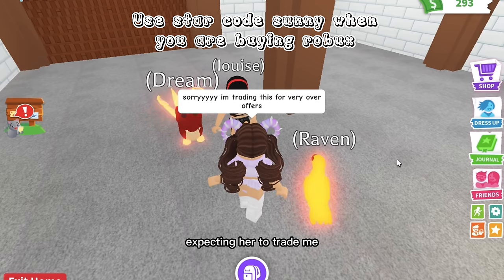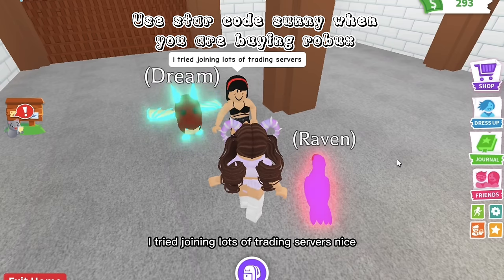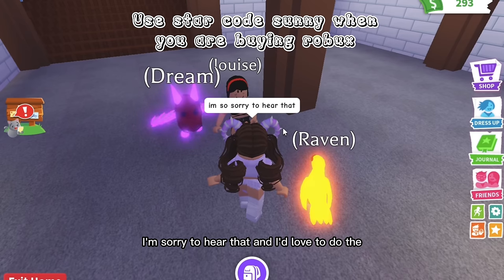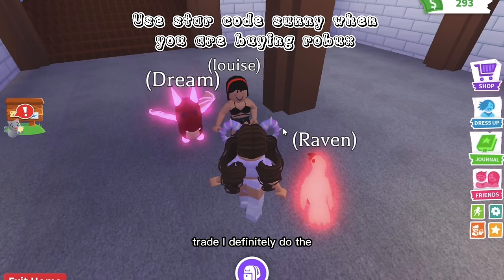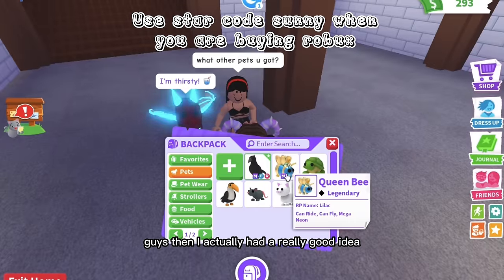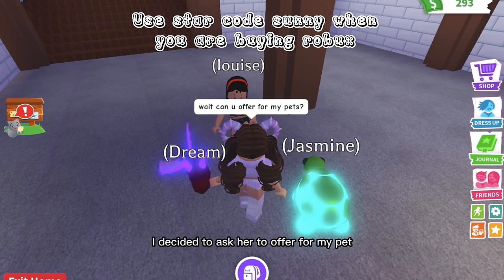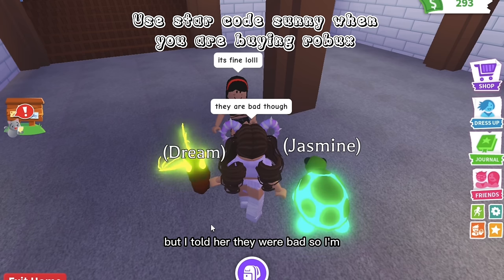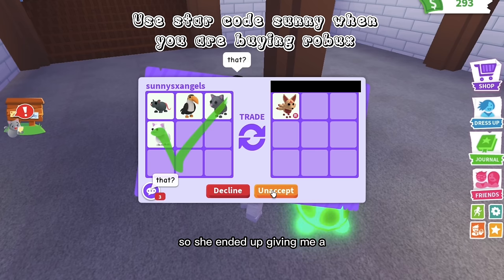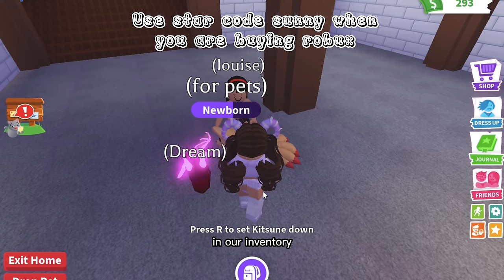She said she tried lots of trading servers and barely found a mega crow. I totally understand — I'm sorry to hear that, and I'd love to do the trade but this is a challenge. I want as many over offers as I can. I had a good idea — I asked her to offer for my extra ultra rare and rare pets, and she ended up giving me a rideable kitsune, which was a really good trade. Now we just have legendaries in our inventory.